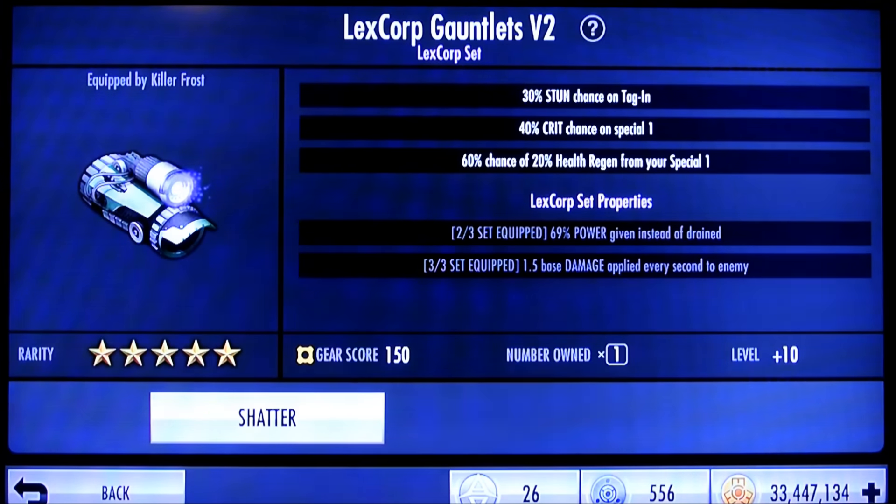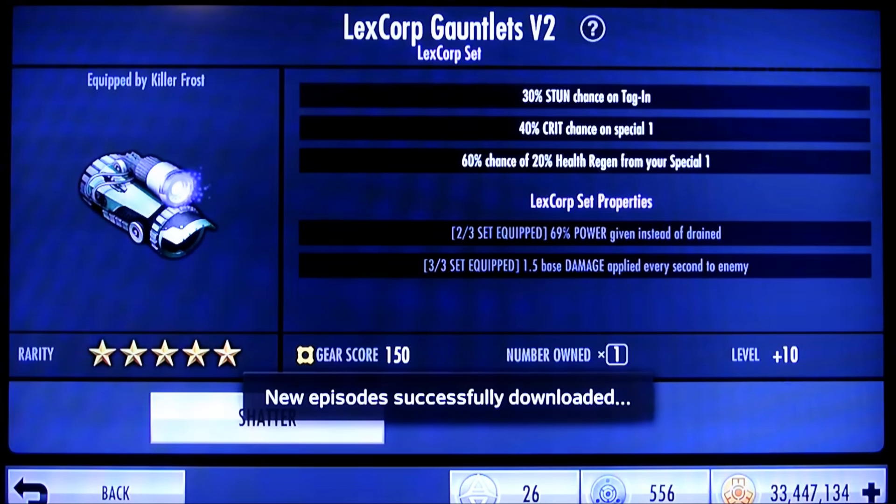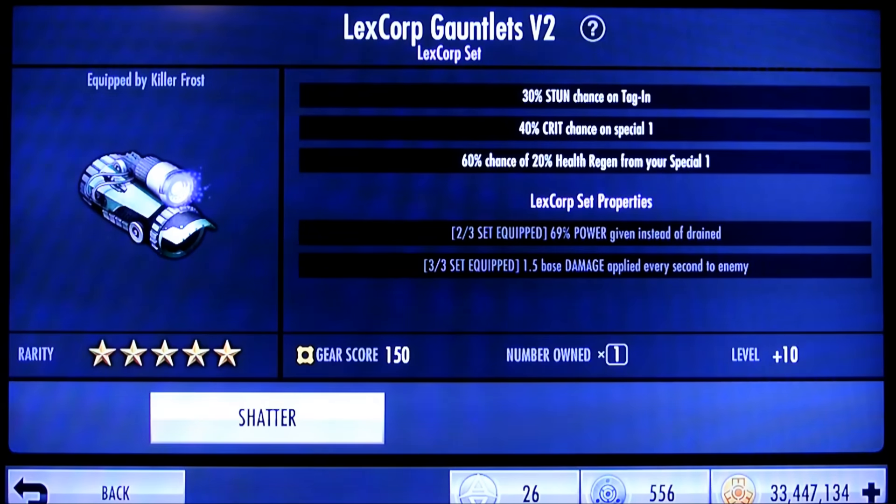I gotta say, I think these are way overpowered as an offensive gear. Stun is great — it's the special one — the health regen and the crit chance are so good. We gotta check it out to see the 69% power given instead of drained. Might mean 69% of the total power.